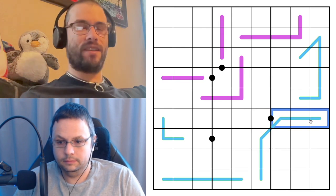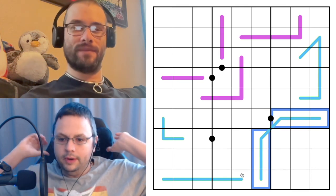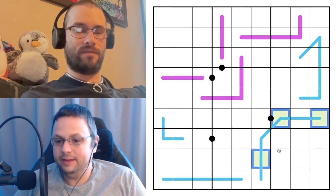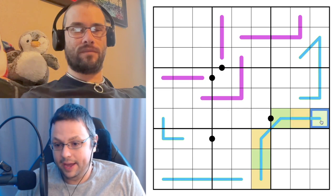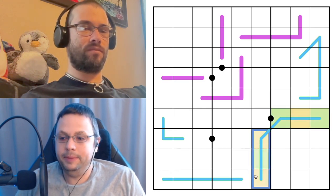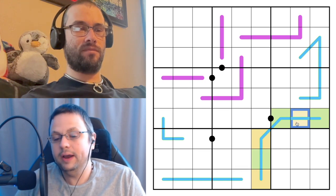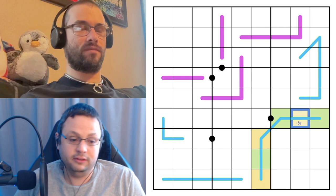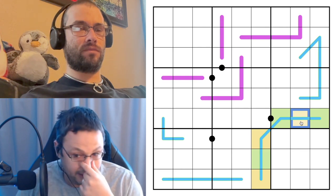This line looks interesting - these segments have to have the same sum, but one has two highs and a low, and the other has two lows and a high. Tristan is coloring these green and yellow because along a whisper line, digits alternate between a digit greater than five and a digit less than five. We don't know which is which, but we have two digits greater than five and one less than five summing to the same as two digits less than five and one greater than five - which is quite restrained.